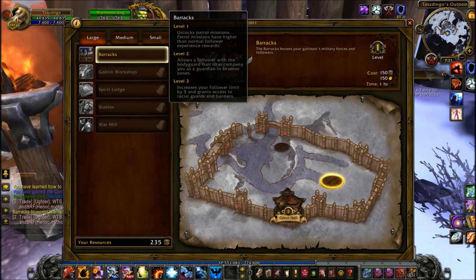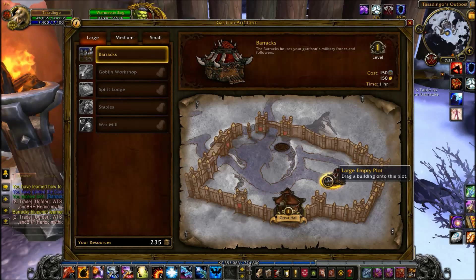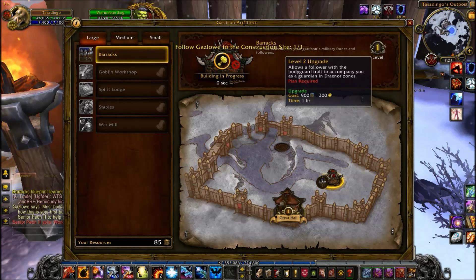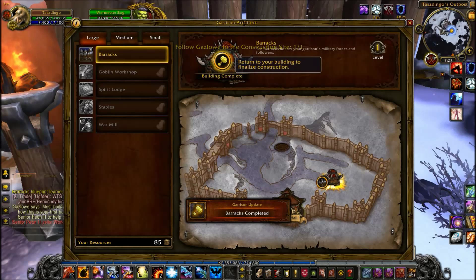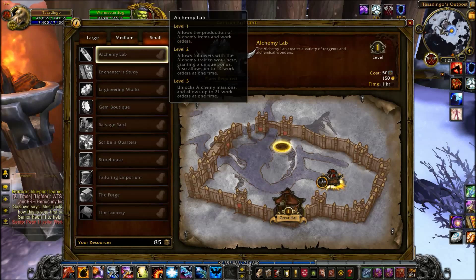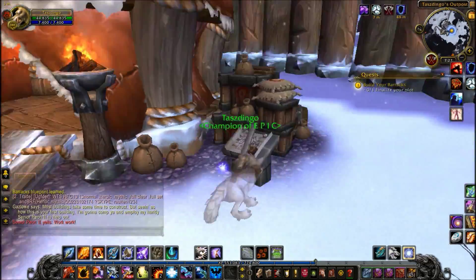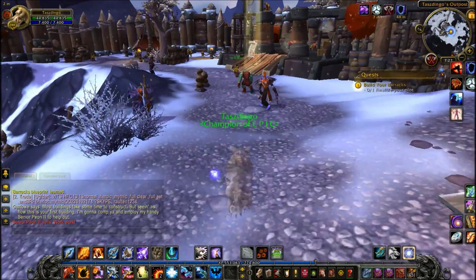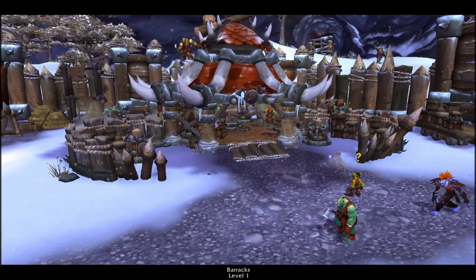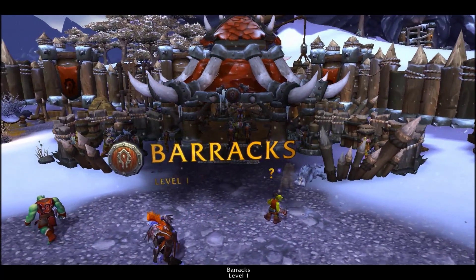Here's the barrack stuff. Let's read this real fast because I've never done this. Build cost and information displayed here for the selected building. You can select buildings from the list on the map. Drag and unlock buildings from the list — yellow circles on the map. So we can make up barracks. Unlocks patrol missions. Patrol missions have higher than normal follower experience rewards. Level 2 allows a follower with a bodyguard trait to accompany you as a guardian in Draenor zones. I need to get that. Increase your follower limit by 5 and grant access to racial guards and banners.